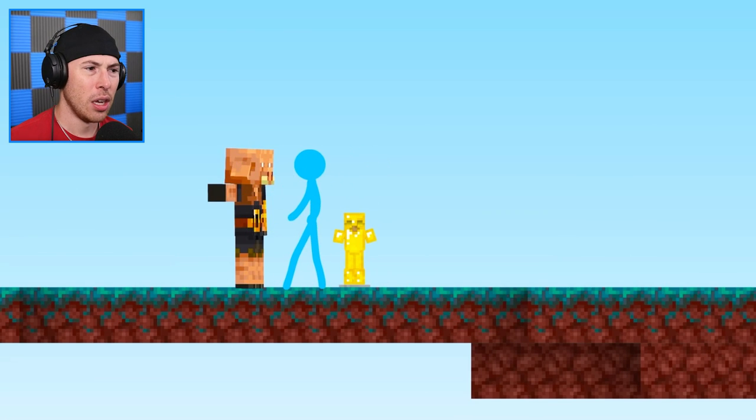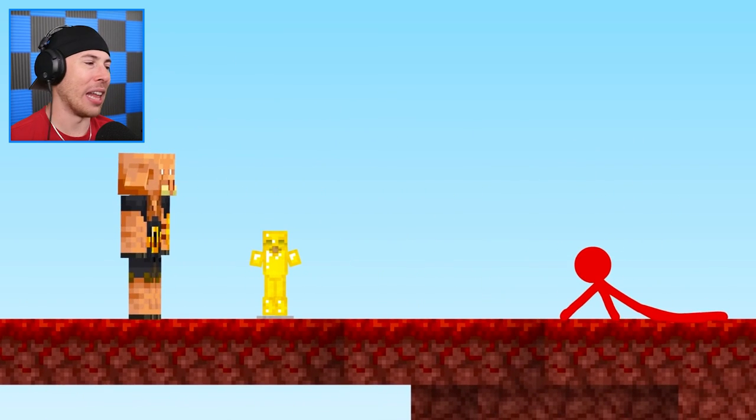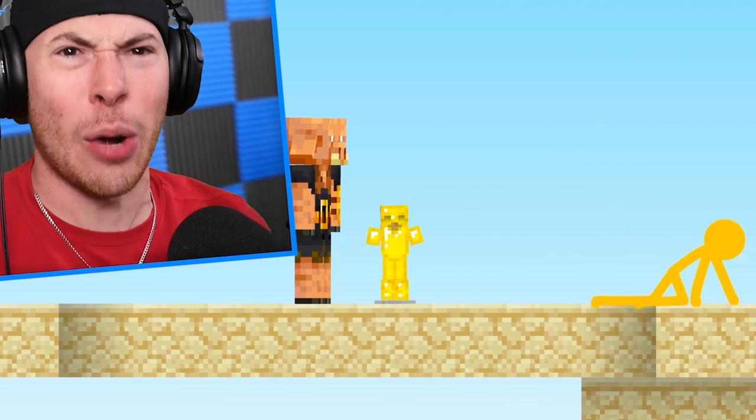This doesn't add up. Purple wouldn't want this. 'Move out of the way, piglin — I'm not gonna let you make me stay here.' This is why this is one of the best stick fight animations on YouTube — because we're about to get real serious in this video.